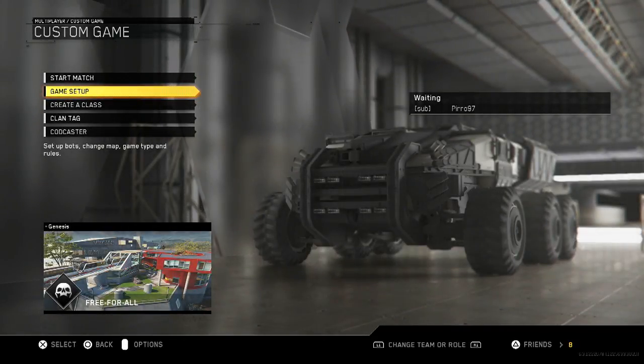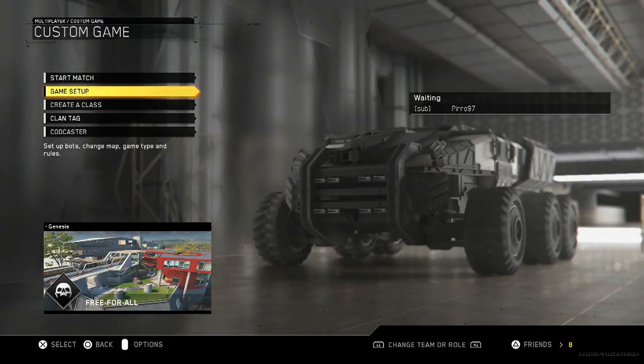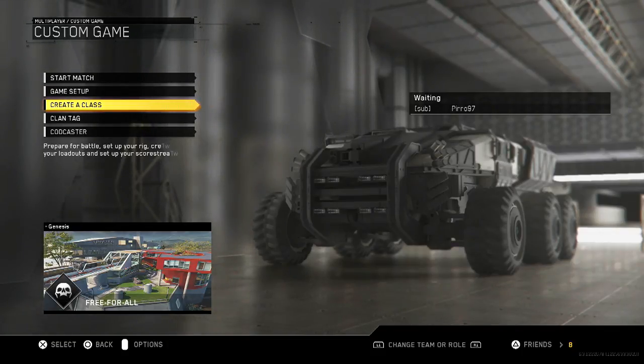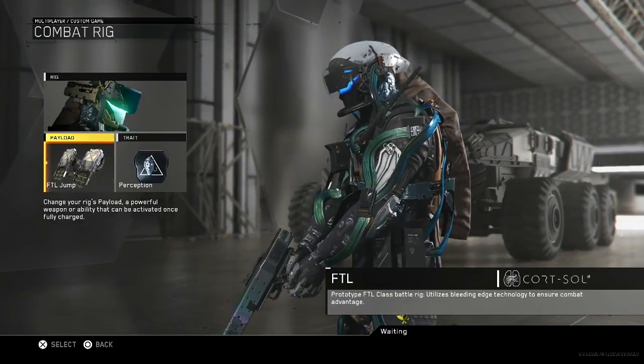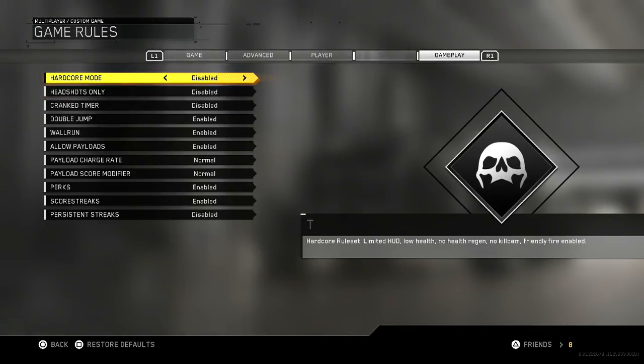Hey guys, welcome to the video. I'll be showing you how to get on top of the map on Genesis. Now this is patched, but the reason I can show you is because I recorded this before the patch. Basically what you're going to need is to load the map Genesis and go into create a class. You need to have the FTL combat rig and the payload FTL jump.